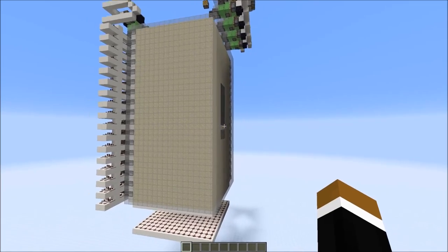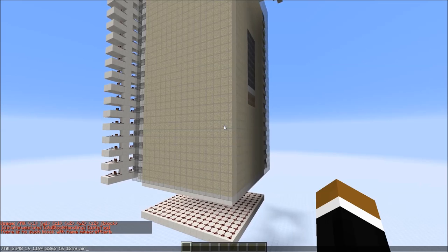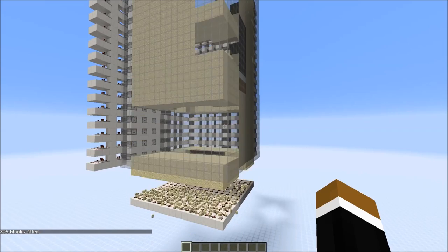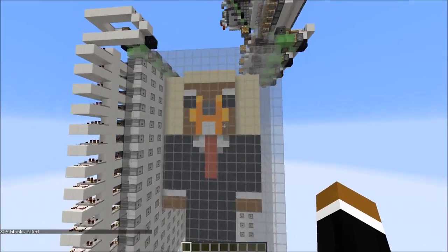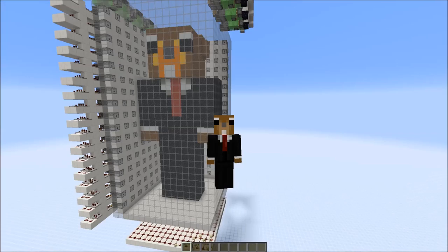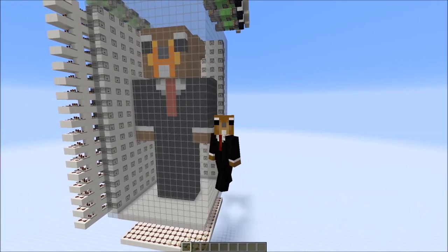So after 90 minutes you get something like this. Now let's remove the blocks below it — legs back incoming — and break the sand. So I printed out a little statue of my skin. All that was left to do is move the sand — I'm going to quickly do that. Looks awesome, doesn't it?